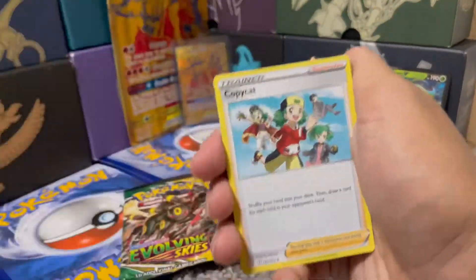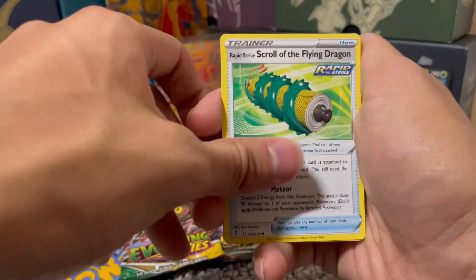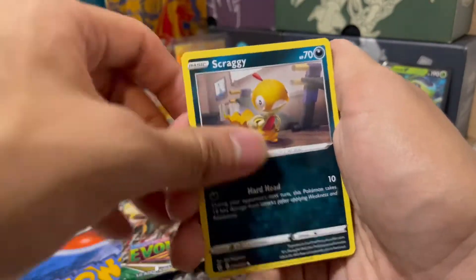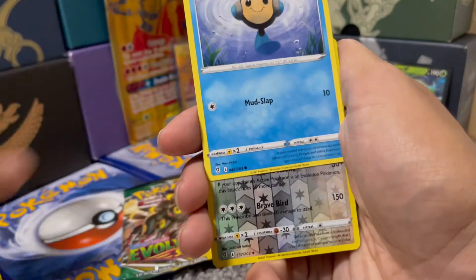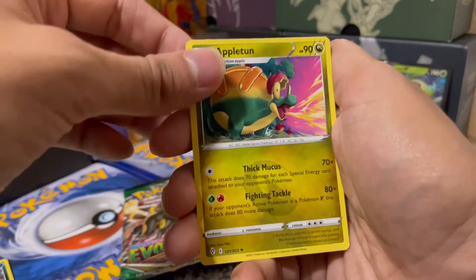Darkness Energy, Copycat, Ice Q, Scroll of the Flying Dragon, Drowzy, Scraggy, Bagon, Woobat, Time Pole, Braviary Reverse, and an Appleton Rare.